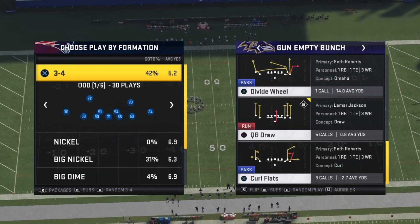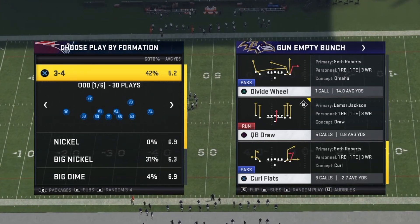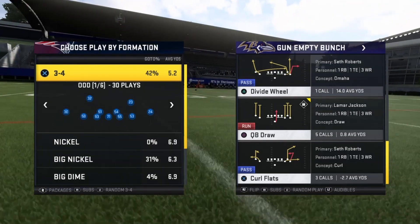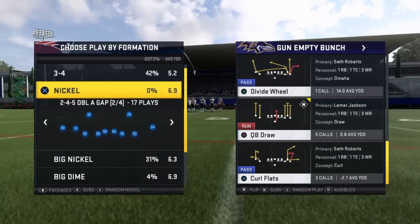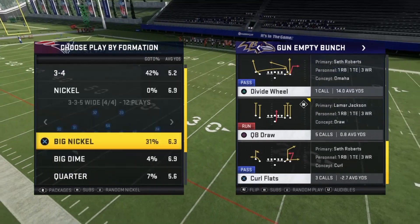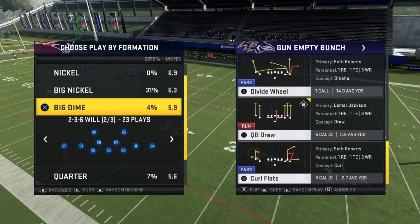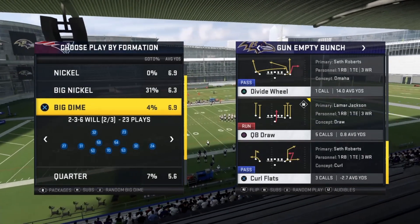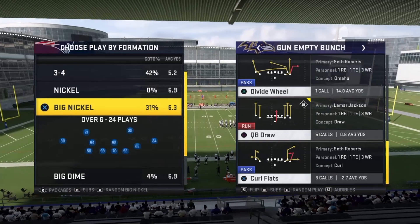In Part 1 I'm only gonna be touching on what to do against the blitz, because that's the biggest weakness of any empty formation. I'll be talking about the 3-4 odd, and I'm gonna show you the 2-4-5 double A gap, and also how to block the 2-3-6 wheel when they send the person off the edge.